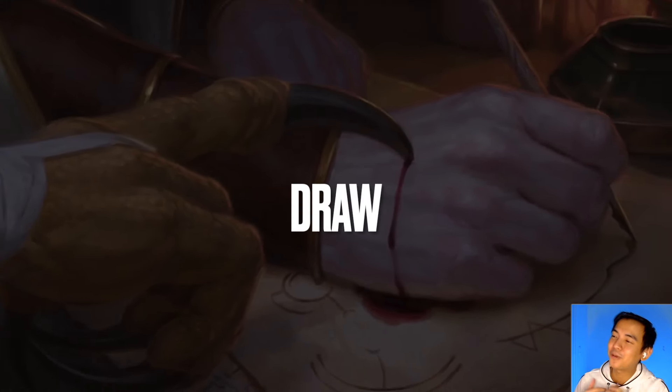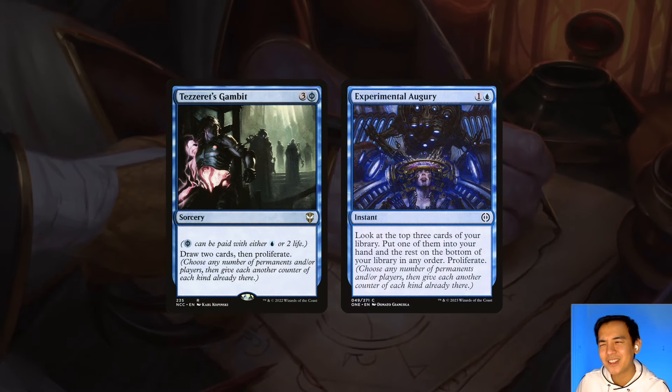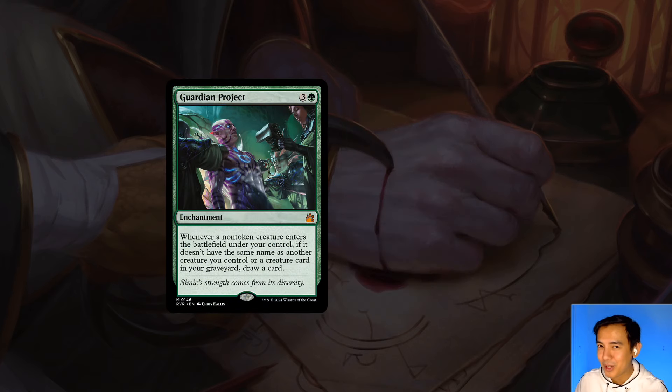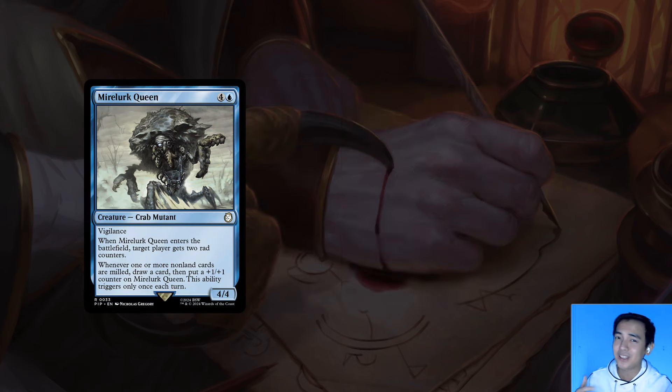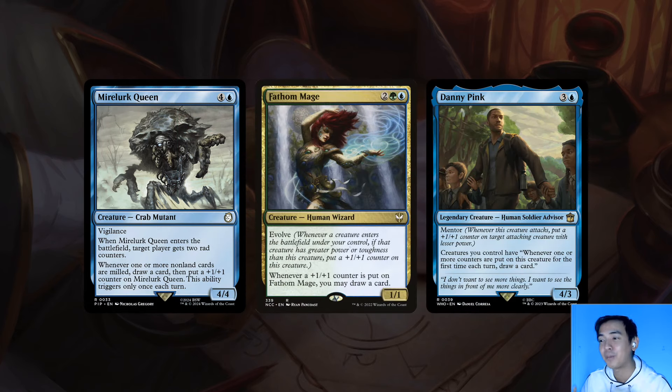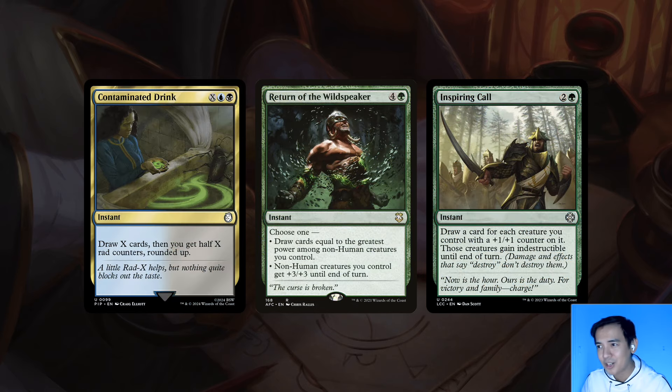As good as it is to fill up our graveyard, drawing cards the old-fashioned way is pretty hard to beat. Tezzeret's Gambit and Experimental Augury just let us see more cards, and they've got proliferate tacked on, so that's nice. The more consistent ways to draw cards are through Guardian Project, which comes with the pre-con — awesome reprint, thank you Wizards — and what I think is the best draw enchantment here, Souristic Study and the Struggle for Project Purity. This card lets us draw an extra three per turn — I gotta try it out. We also want to take advantage of all the counters we're creating: Marlar Queen takes advantage of rad counters, while Fathom Mage and Danny Pink take advantage of our +1/+1 counters. Don't get fooled by Danny Pink's 'for the first time each turn' clause — it's not as restrictive as you think, because each creature we control gets that ability, meaning if we distribute three +1/+1 counters, we draw three cards. For burst draw, we're bringing Contaminated Drink, which also gives radiation, Return of the Wildspeaker as a classic burst draw in green, and Inspiring Call, which doubles as board wipe protection.